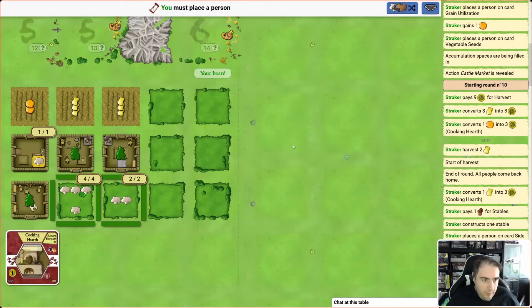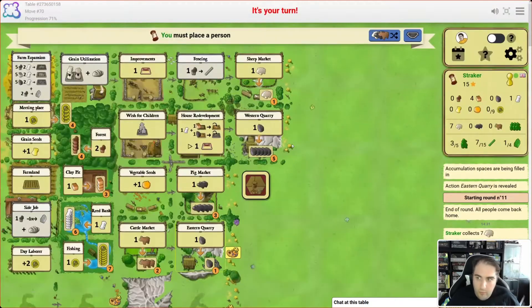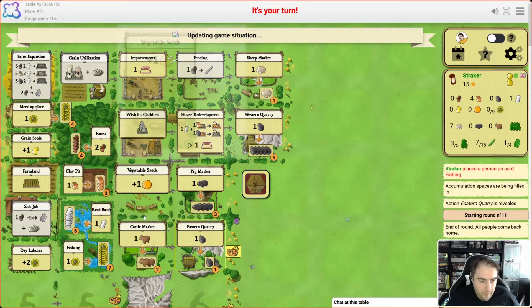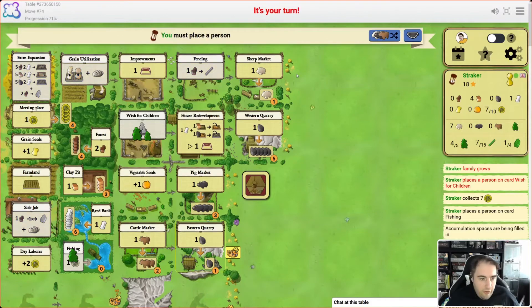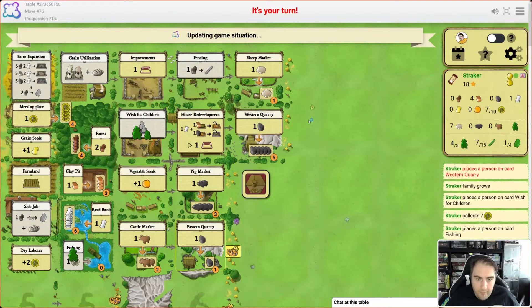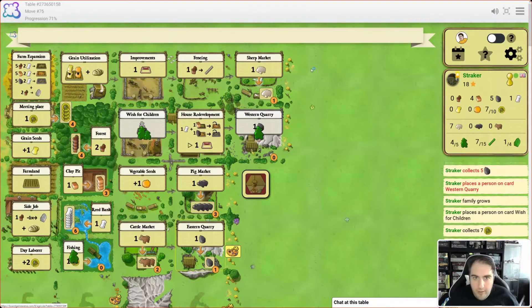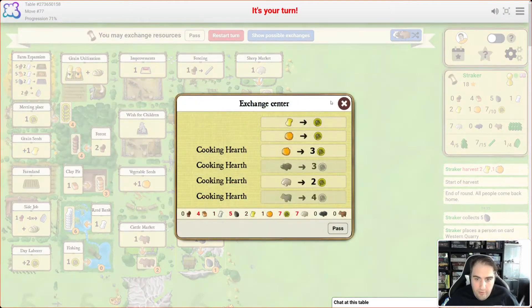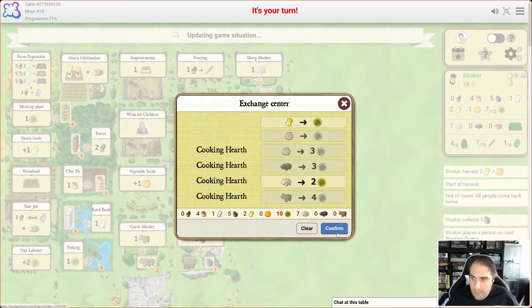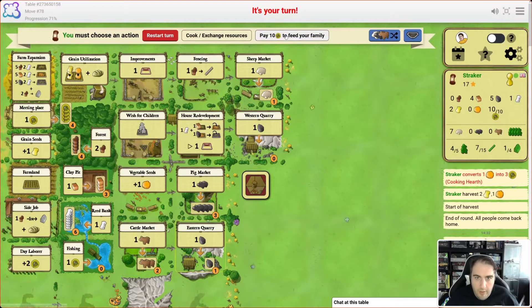There's four wood available. We've got to get food to feed our family at the end — we may well be going fishing for seven. I think we're going to wish for another child to fill up our extra house spot, and then we've got one action left. I think we're going to grab that stone over there. We're short on food but I think we're okay — we can cook up one of our sheep, put them in the pot. We have a pumpkin as well — let's use one of our pumpkins. Perfect, now we can feed our family.